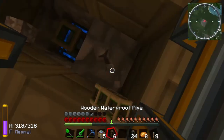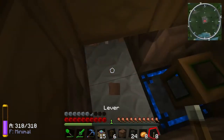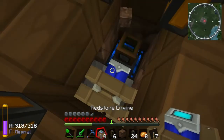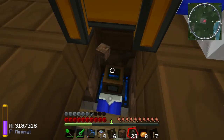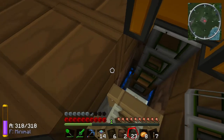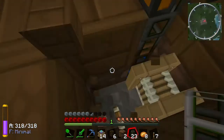We'll put the water block there and then put a wooden pipe here, a lever, a redstone engine, and pipe. And it should... is that not connected to the Zycraft water block?